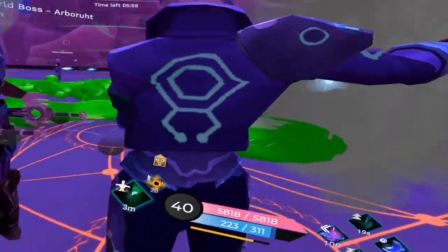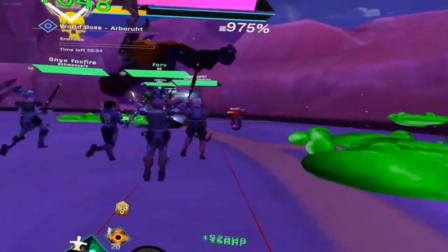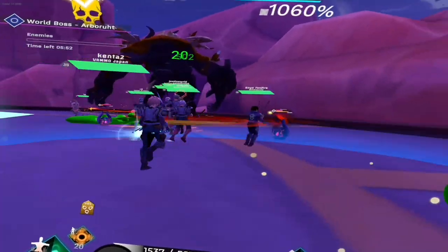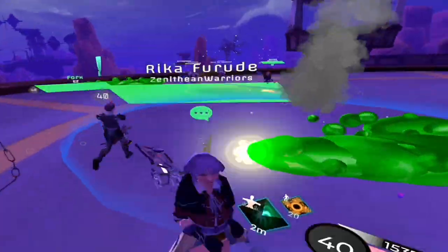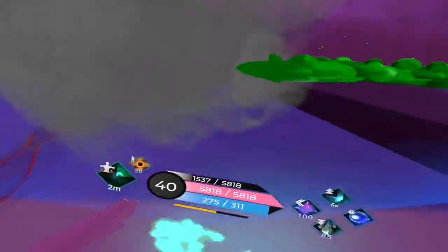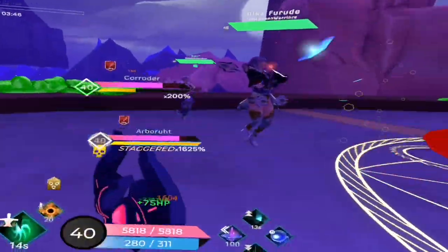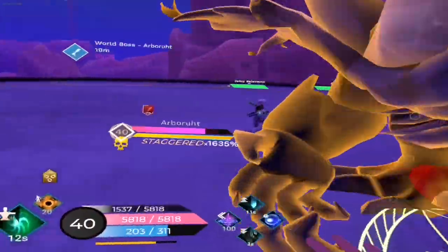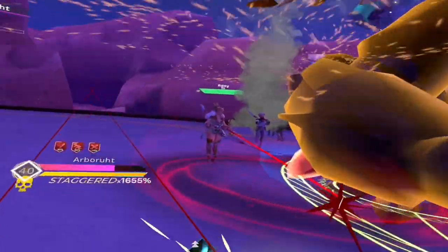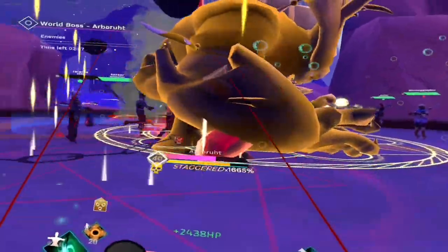If the main tank knows what they're doing, you shouldn't have a problem. When Arboroot is staggered, try and hit the top crystals, and use your ultimate only when he's staggered, because that can also help kill him. If someone does happen to get hit by a cone, you need to focus on healing them, especially if they're a Blademaster, because the cone does damage over time. It's possible to keep someone alive if they get hit by the cone, but you might have trouble because it does a lot of damage per tick — 8 ticks total — and your cooldowns might not keep up.